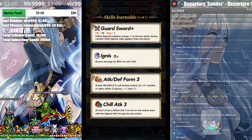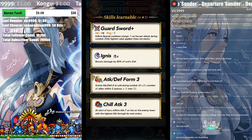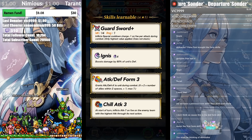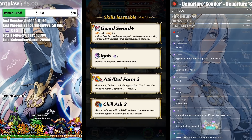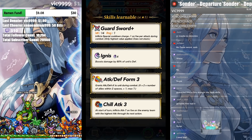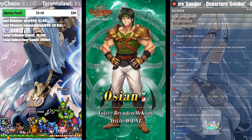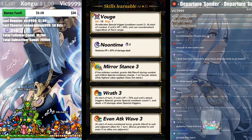Attack Defense Form and Guard Sword are pretty good skills. Chill Attack - it's a demote-level skill, technically fine. Ignis is whatever. I'm conflicted because Guard Sword and Attack Defense Form are pretty good, but four skills usually means demote. If she demotes, this is one of the better demotes. She should have 170 BST at least. Defensively, have her get attacked - Attack Defense Form puts heroes around her getting more attack and defense. Chill Attack helps that out.